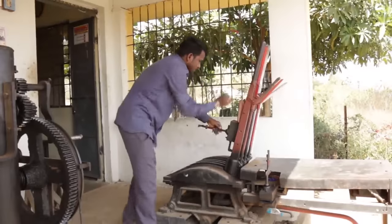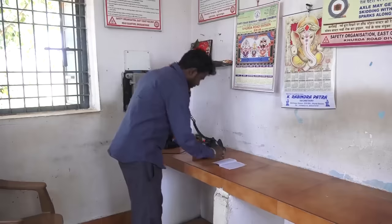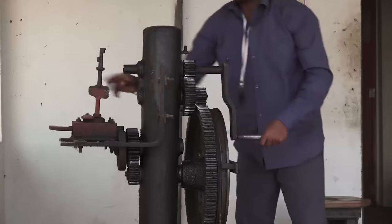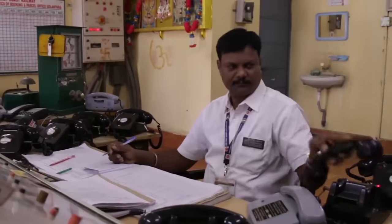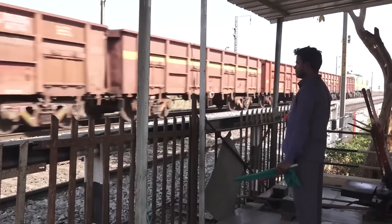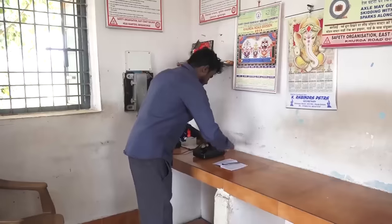अगर गेट चाबी नहीं निकलती है तो फिर स्टेशन मास्टर को PN के साथ सूचित करें। If emergency key is used, then use it accordingly. Rectification — get to non-interlocked working. Operating gate in LBCD failure: gate man, LV or tail lamp, station master to PN present.